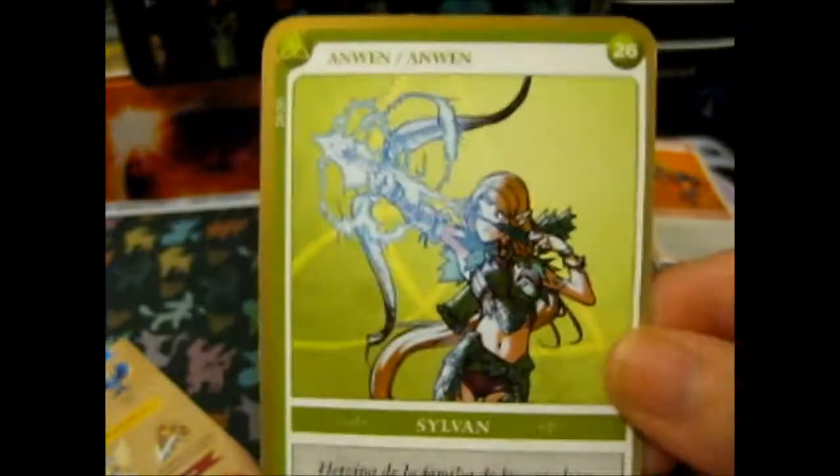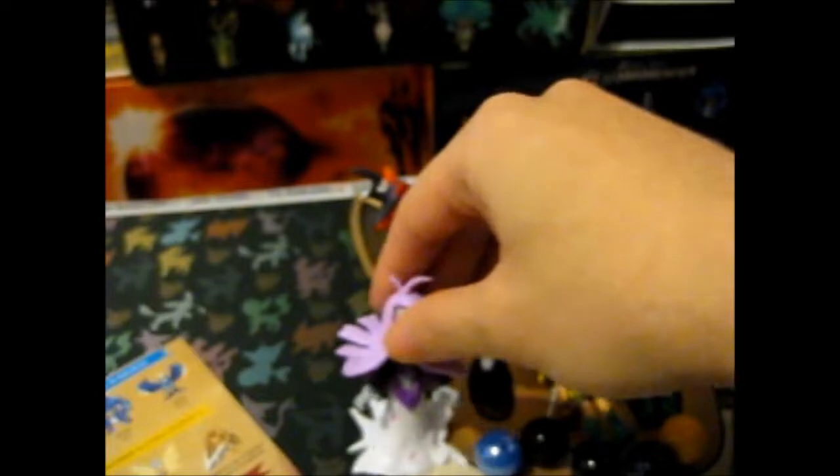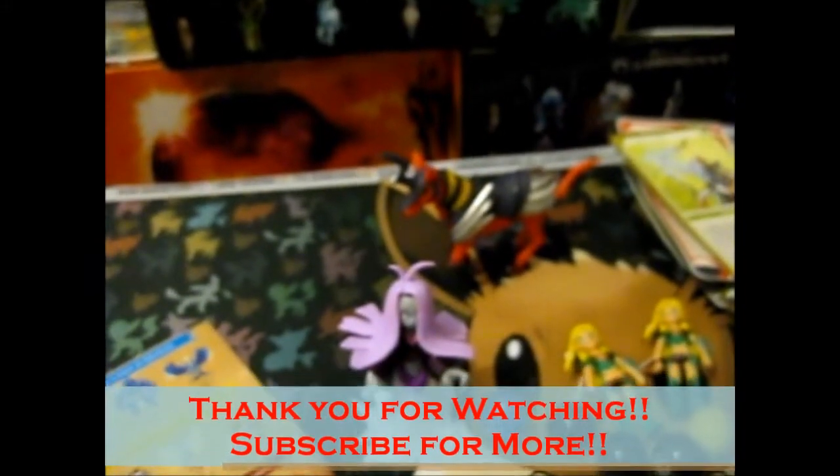And we have Anwen again — interesting, this is from the same box. Hopefully we get at least one of everything. I'm not sure anymore if it has one of every figure in every box, so we'll see. So far we have only one new one. That's it for this one — thank you for watching, look forward to part four of box one. I'll put pictures of these at the end, more pictures of this one than the others. Thanks for watching, over and out.